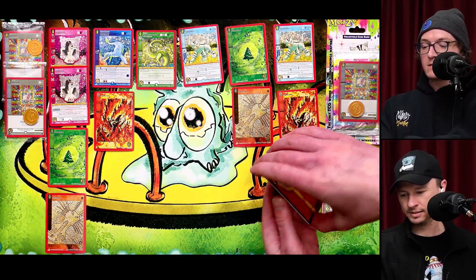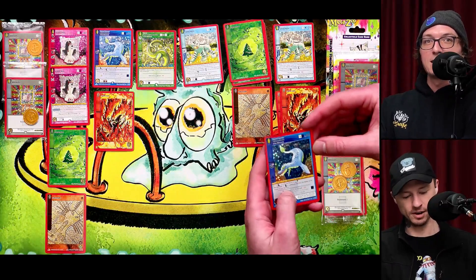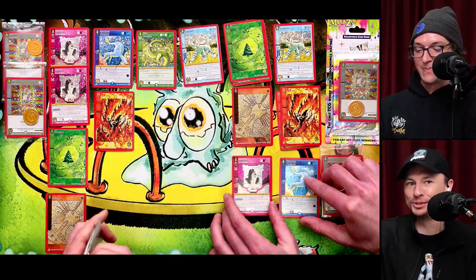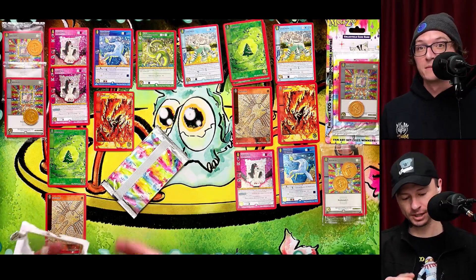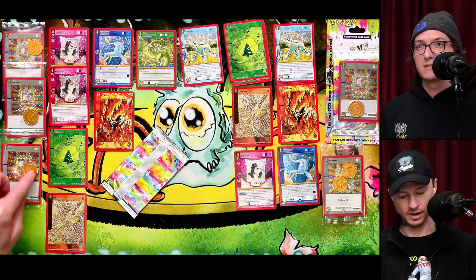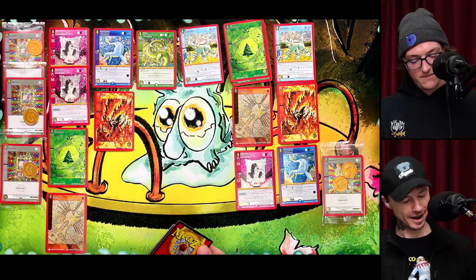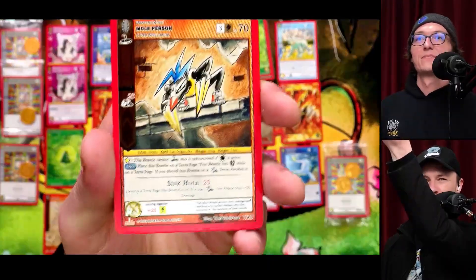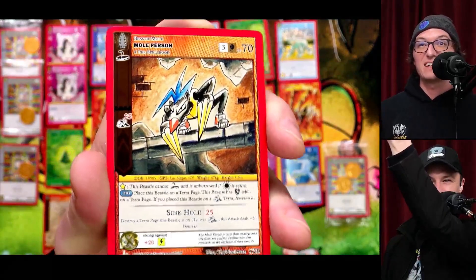Booster Gods, what do you have for us? Another Forest Aura, another Flame Aura. Yes! A Mole Person — this is so good. This Beastie's crazy good. It's a Terra Destroyer and it's a three-drop with 70 LP and Burrow. The art's great. Mole Person: four per spell book, contraction cost three earth, 70 life points. Has the Burrow trait. 25 bonus to the attack if the Ground Terra is in play. This Beastie cannot Burrow and is unburrowed if Daytime is active.